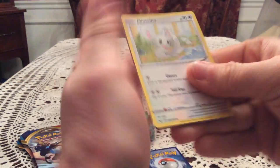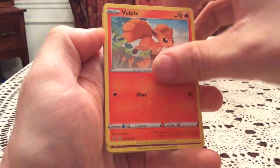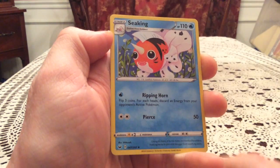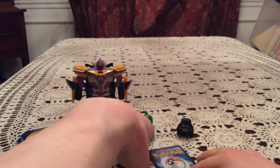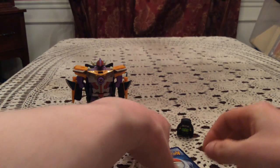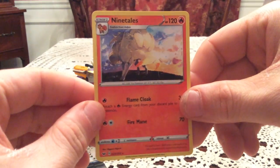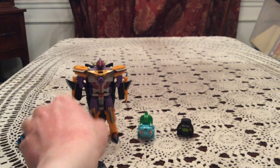Pack three — we have Minccino, Vulpix, Manaphy, Roselia, Chewtle, Seekna, Hitmonchan, and Great Ball. Reverse is Manaphy. The rare is Ninetales, and that is a holo.